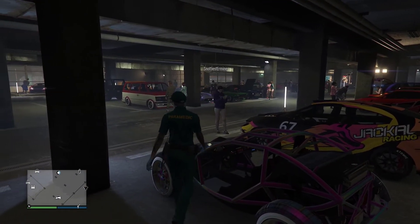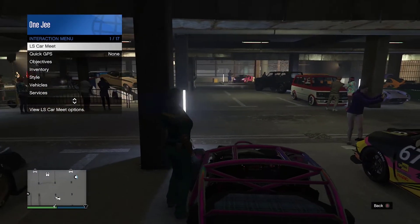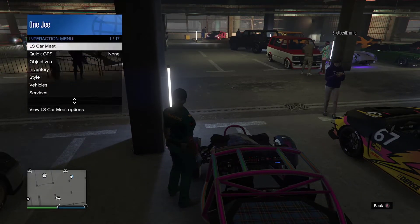What your friend is gonna do is basically run into his car at the LS Car Meet. He's gonna go to LS Car Meet on the interaction menu, go to Sprints, and he's gonna send me an invite.